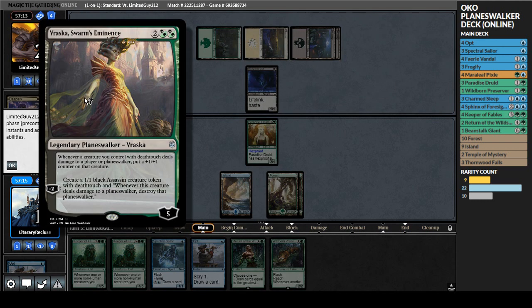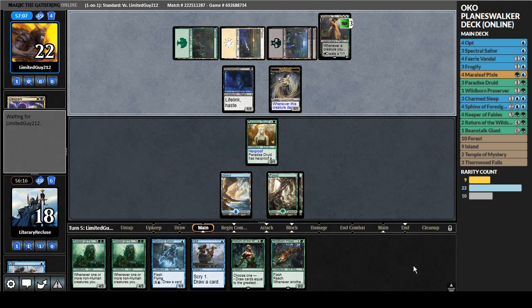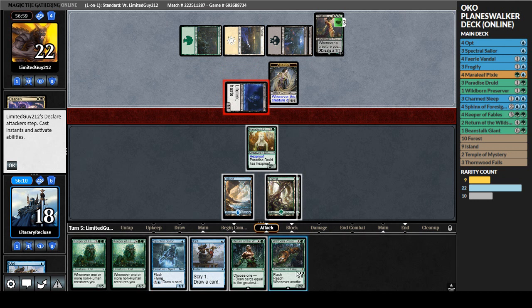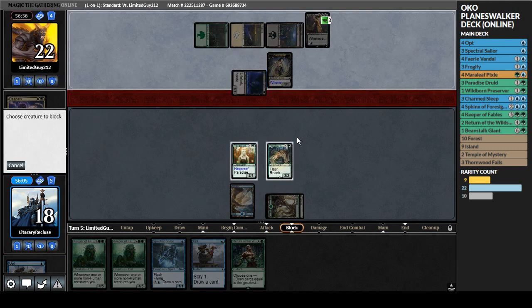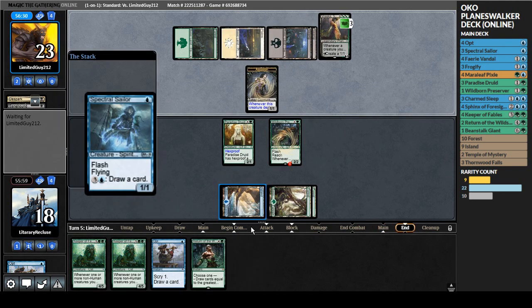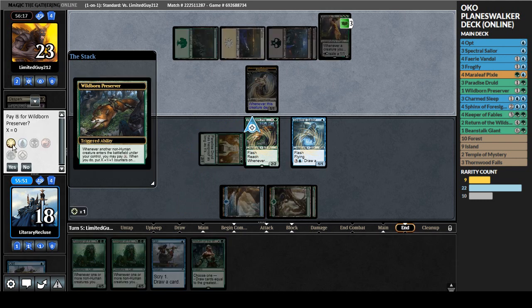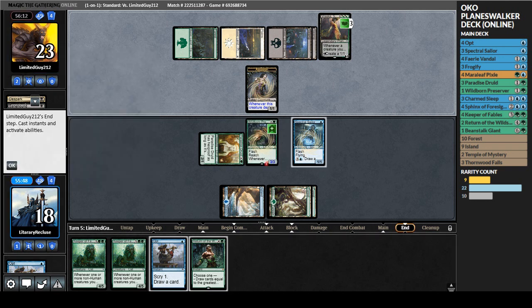They play Vraska - minus two to put a token into play with deathtouch, and if it deals damage it gets a counter. They take it down and put a token into play. They attack - fantastic, they're tapped out so I don't have to worry about combat tricks. We'll flash in the Preserver, go to blockers, and kill this thing. They'll still gain one and go to 23. End of turn we'll play Spectral Sailor, which triggers the Preserver and we pay one to put a +1/+1 counter on the Elf - it looks like a Fox to me.